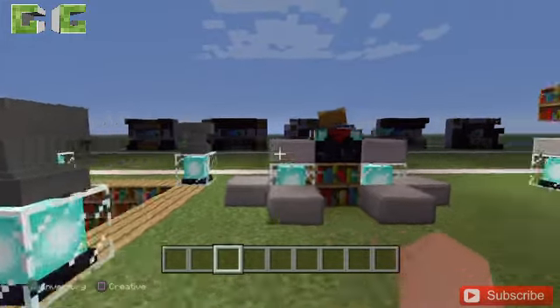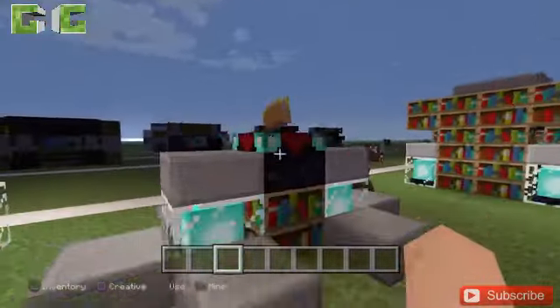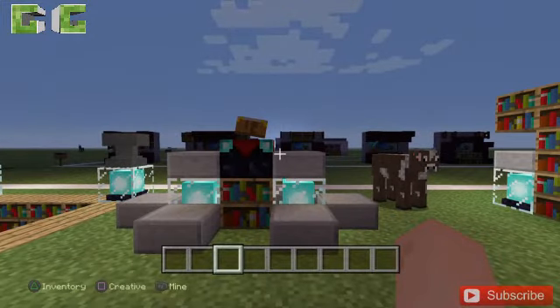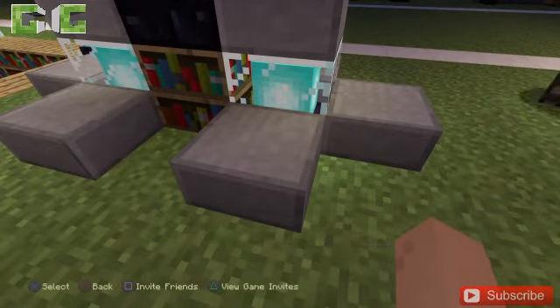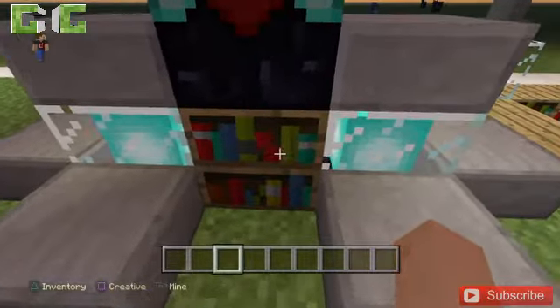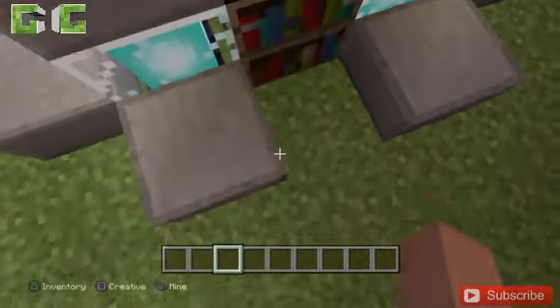Moving on to the third library design — it's like a statue you can place outside your house to look really cool for your decorations. What I used here is normal slabs, bookshelves, beacons, and an enchanting table on top so you can reach it easily.